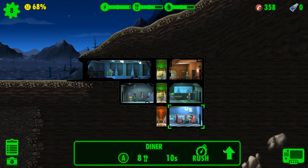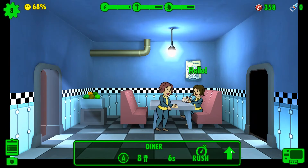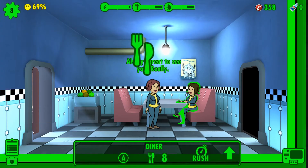This upgrade UI was introduced in today's update — before this, it was in the building icon. Hello, people! We now have eight people here. Let's start building some rooms.